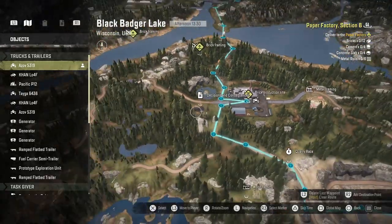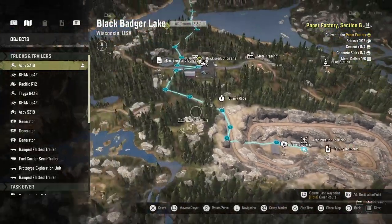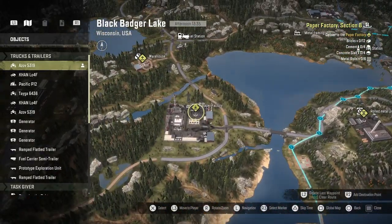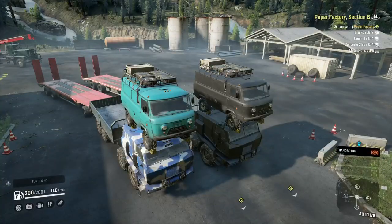This is the route I'm going: I'm going to have to go through the farm, cut down over the wooden bridge to the brick factory, drop all the cement off, go to the quarry, get package sand, back to the brick factory, build some bricks and then head to the paper mill. What could possibly go wrong?